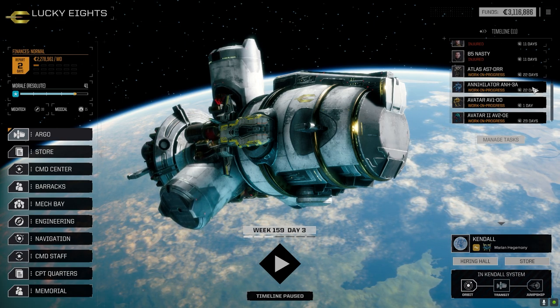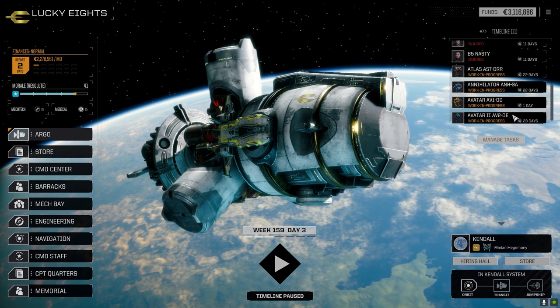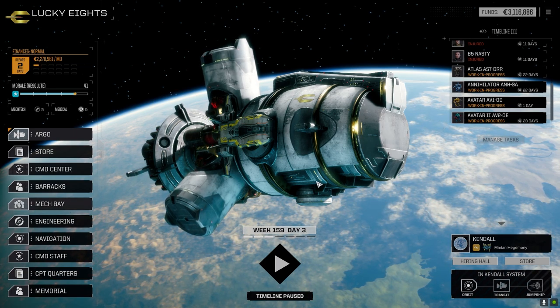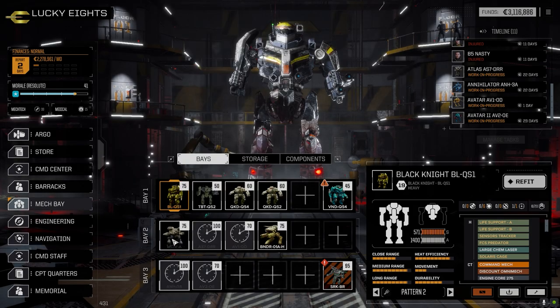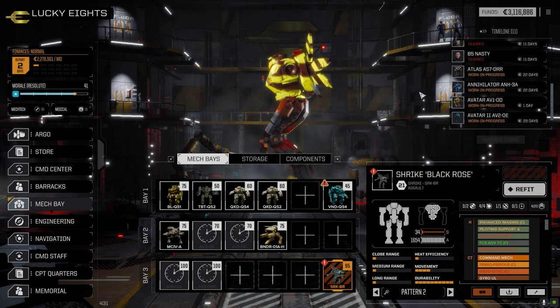The armor on the Atlas I think is part of the problem, but it's fine. We just have to make sure we go for bigger C-bills. We were at 200 and we made like 500,000 on that - so not a lot. I'll probably assemble a couple of those mechs between episodes and just sell them off. And the Annihilator - it said 44 days and I was like what? But it's only because it's popping in after the Atlas - it's actually 22 days. That's still pretty brutal.